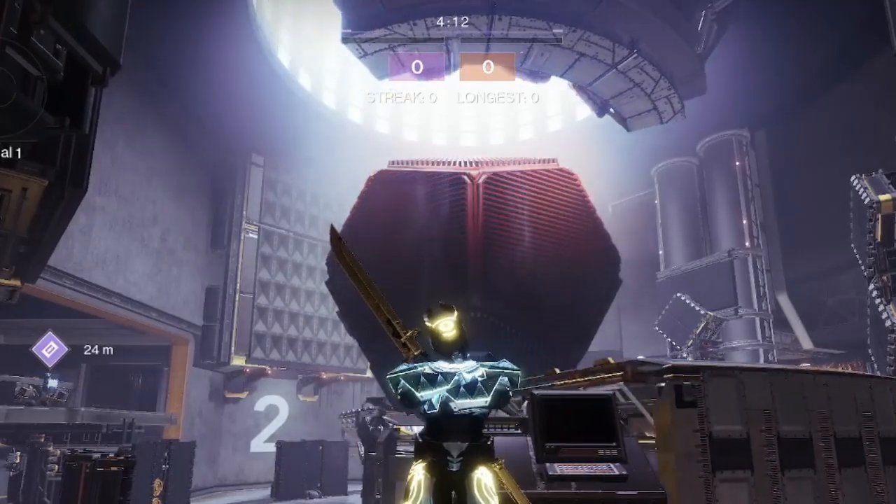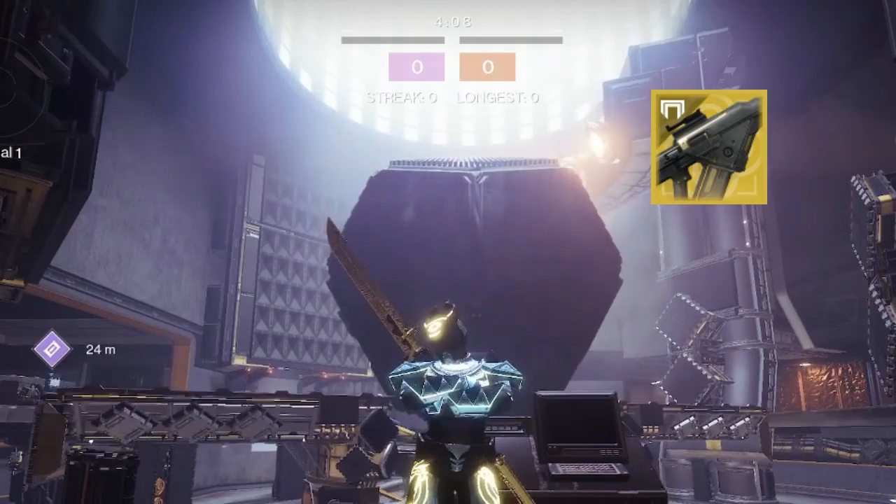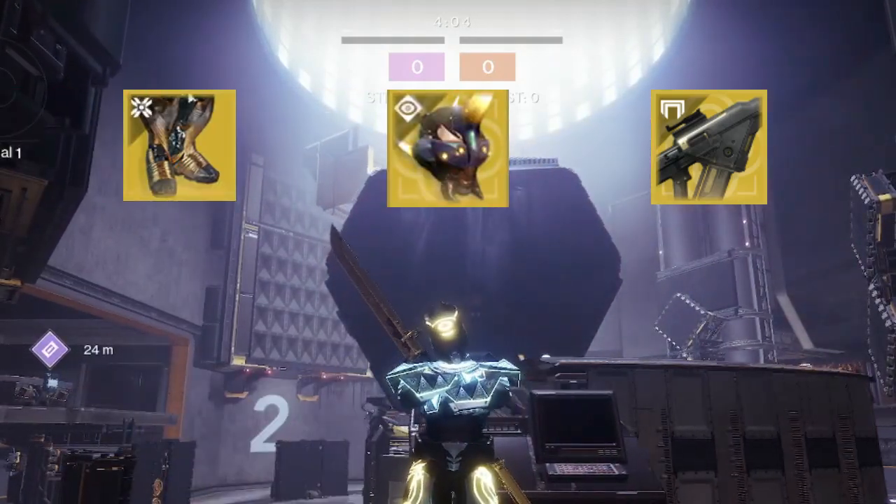The weapon is none other than Skyburner's Oath, combined with not one but two exotics for different playstyles: Capri's Horn and Phoenix Cradle. Let's dive in.